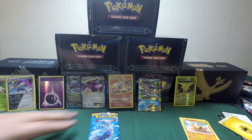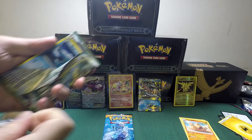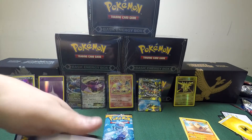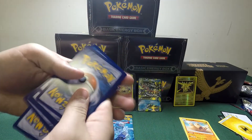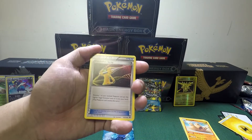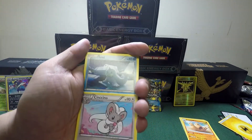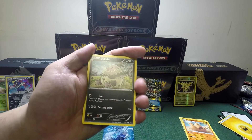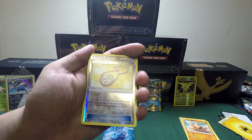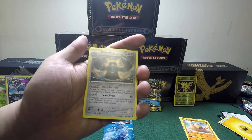Let's pull the next pack — we're going to open up that Fates Collide. Three to the front. We got the Duosion, the Devolution Spray again, Sealeo, a Seal, Larvitar, Vullaby, a Burmew, a Koffing, and for our Reverse Holo we got the Energy Pouch. And for the rare, a Bronzong.